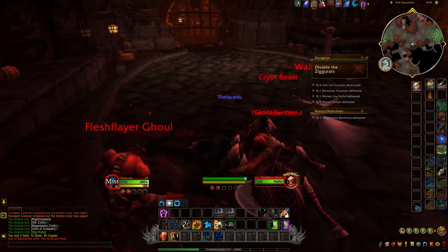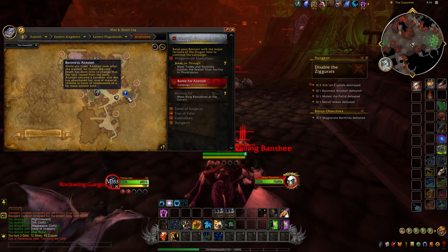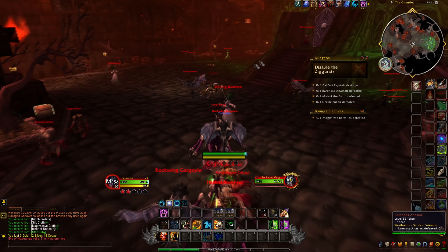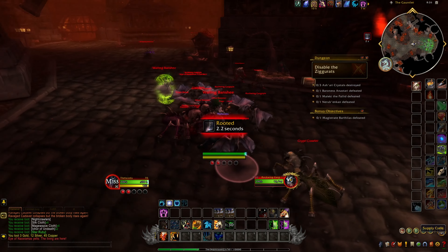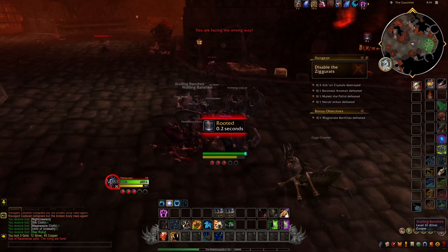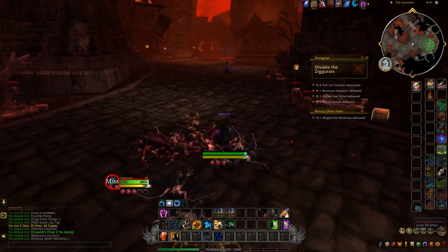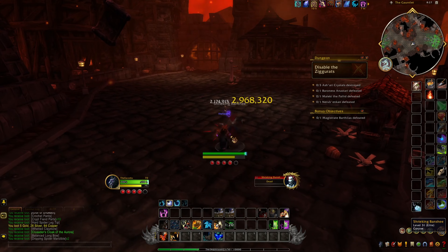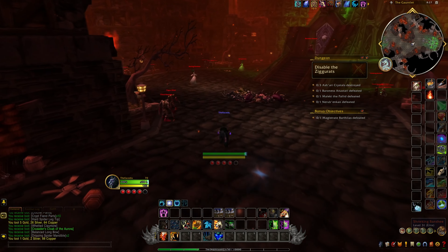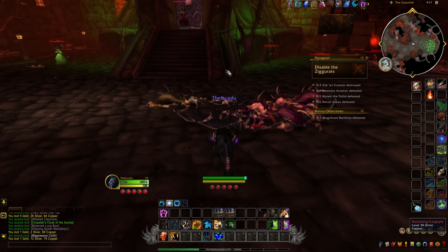Stratholme is split up into two instances. The first and main entrance is located here, and the other one is located at the east wall gate. We'll cover both sides of Stratholme, and if I'm not mistaken, the achievement requires that you defeat bosses on both of them. So we're just going to head on over to the first side.